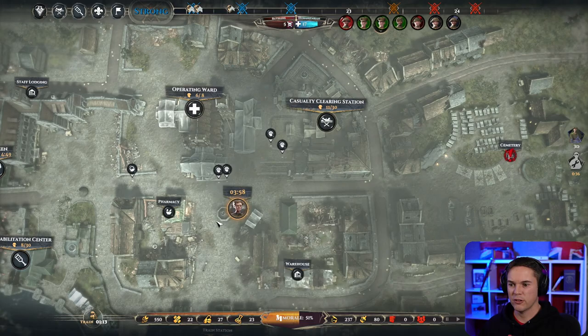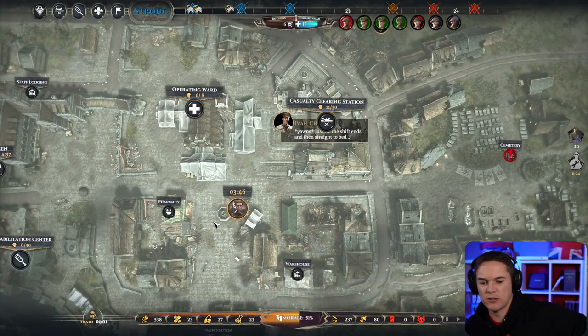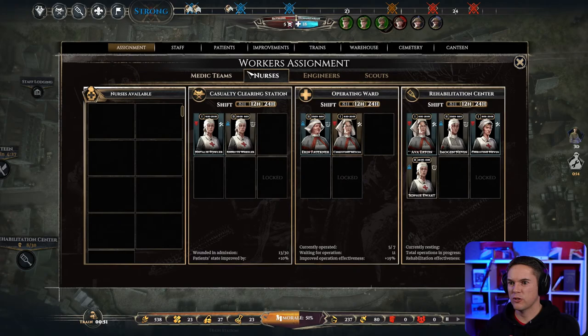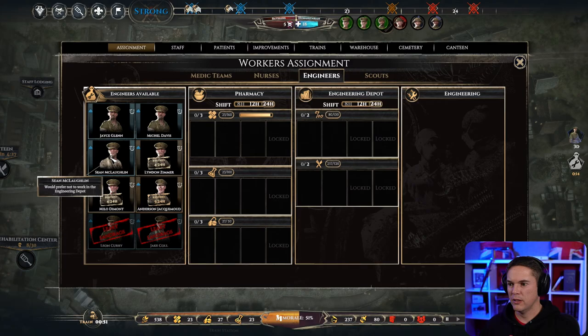Basically we just keep feeding the X-ray truck. It says 'for the next five operations' — so it's for the next five operations but on a four-hour cooldown. I see how that works. Let's have a look at the staff — engineers who are now free. They've been fixing the front line defences. These guys can come and have a rest, put the three fresh ones in, and we do not care about their preferences at the moment.